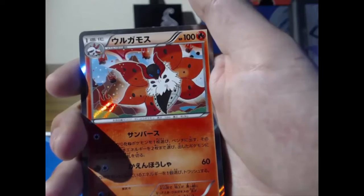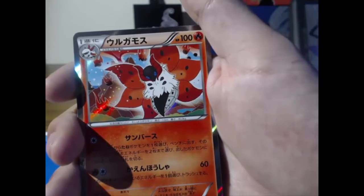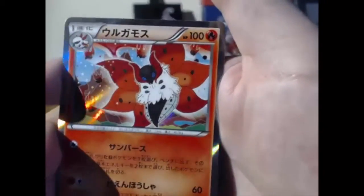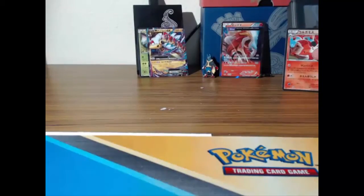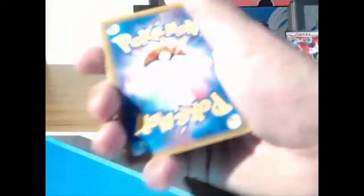I like how cartoony everything is drawn, and there's just like an erupting volcano in the background — but there are also sparklies, so it's a beautiful erupting volcano. We still have four more packs and look at what we've got already. You can't tell me this can get any better, can it?